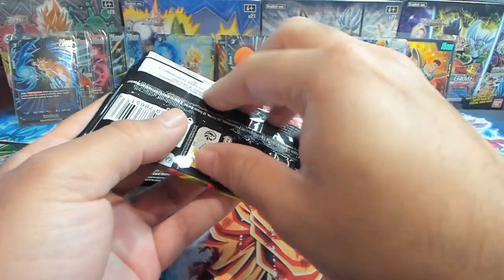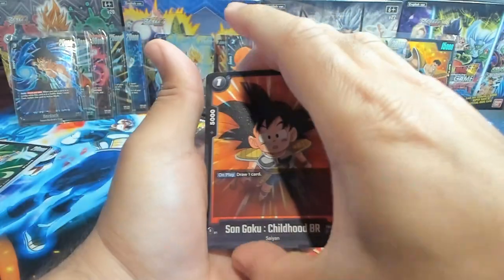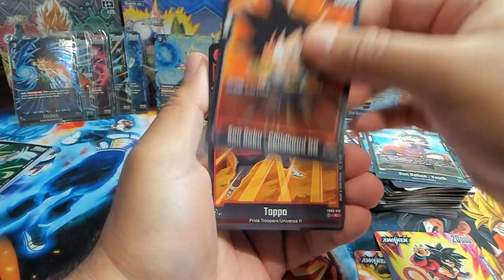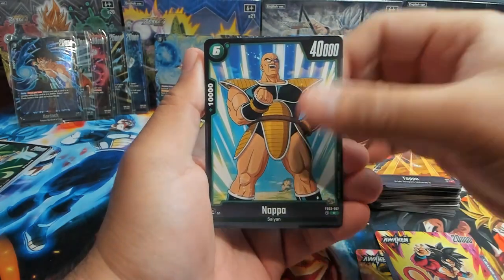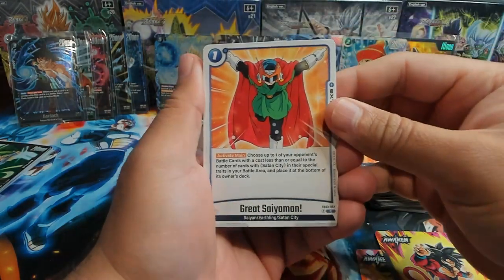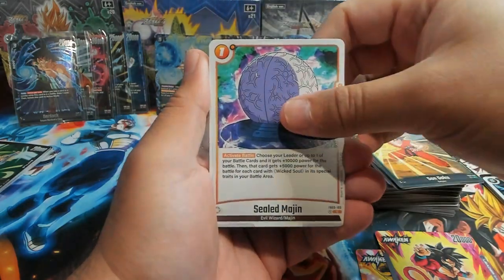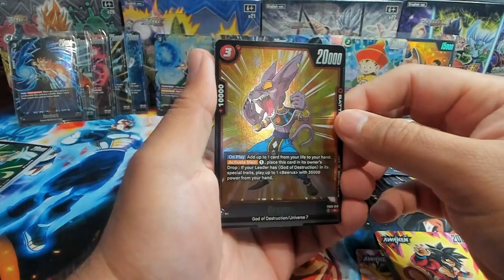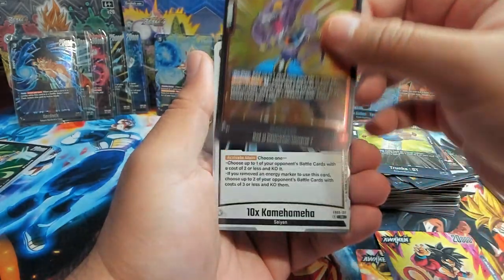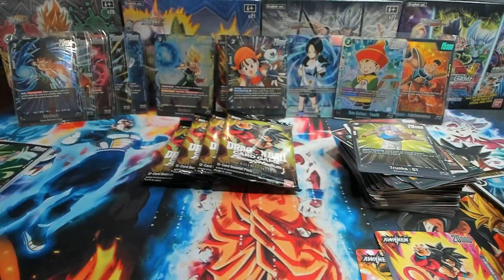We have Son Goku Childhood, Topo, Nappa, Great Saiyaman — Satan City is also getting a lot of support. Sealed Majin, Bibbidi, Trunks GT. First rare is Bitasama. And Times 10 Kamehameha as our second rare. If you made it this far into the video, I appreciate you all — can't thank you enough for your support.